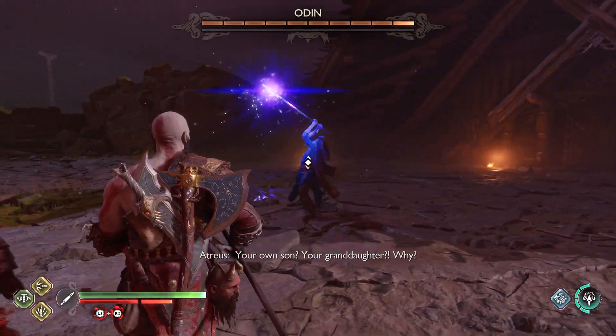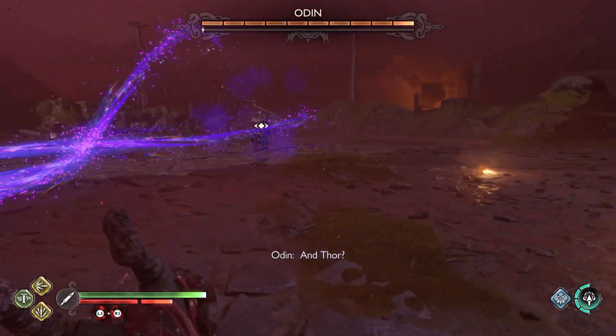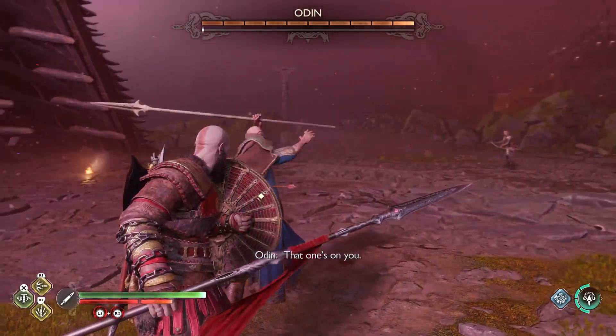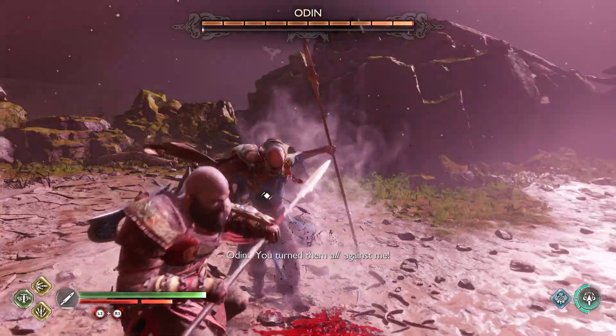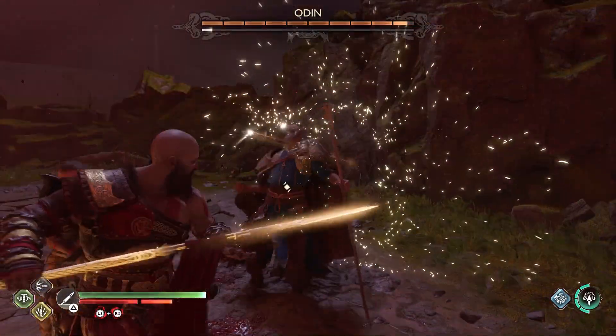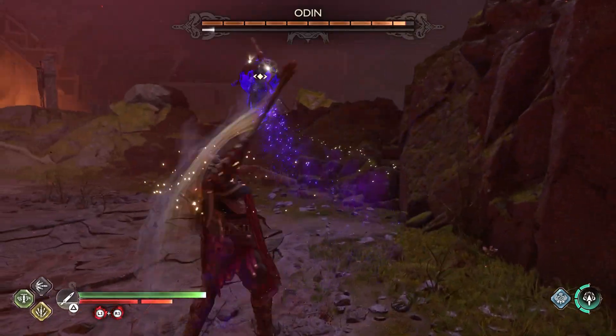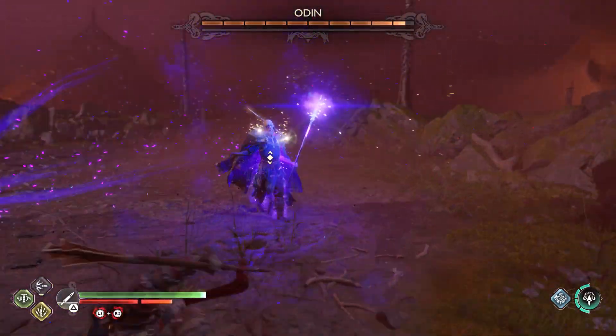All right, so here we go — Odin. This move is a slam down forward attack; dodge by rolling sideways. This projectile thing you can parry, or you can dodge sideways. This spinning attack follows into a yellow ring attack which you can parry or dodge sideways. I prefer to just dodge sideways so I can immediately get my hits in after. This ice beam attack — dodge by rolling sideways.